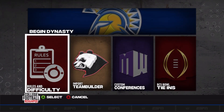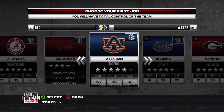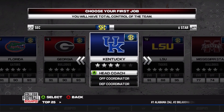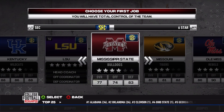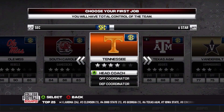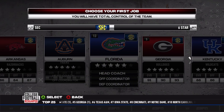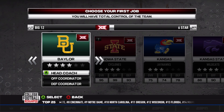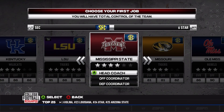We're going over to the SEC. All these teams are in the high 80s to low 90s, except for Mississippi State who's at a 77 overall. Vanderbilt is also at 77, so those are the two lowest teams. I was debating between those two, or Big 12 Kansas at 75. Mississippi State is who we're going with — let's take these guys over.